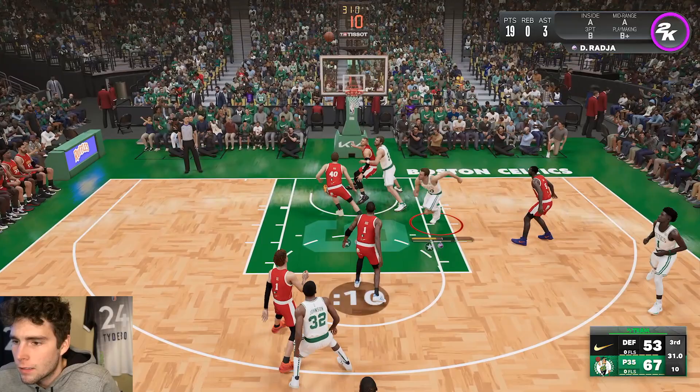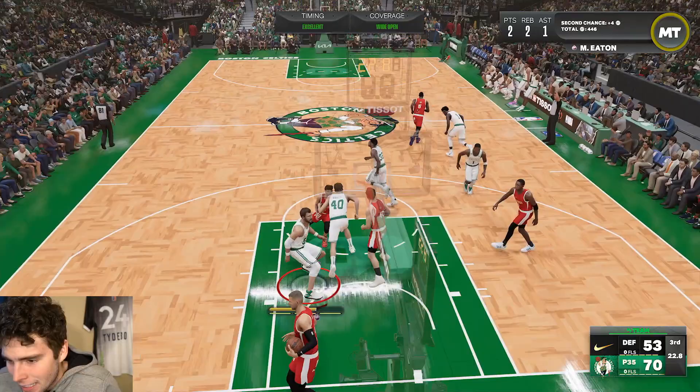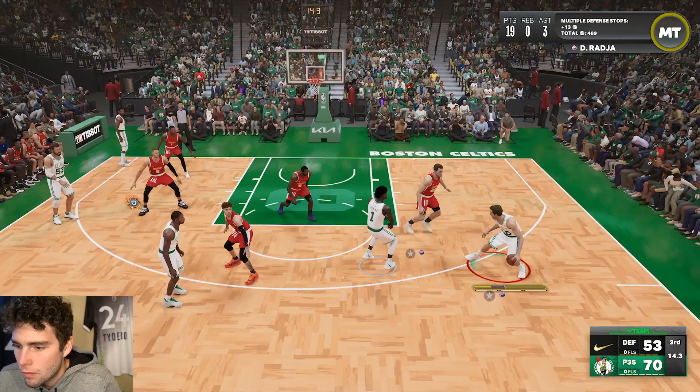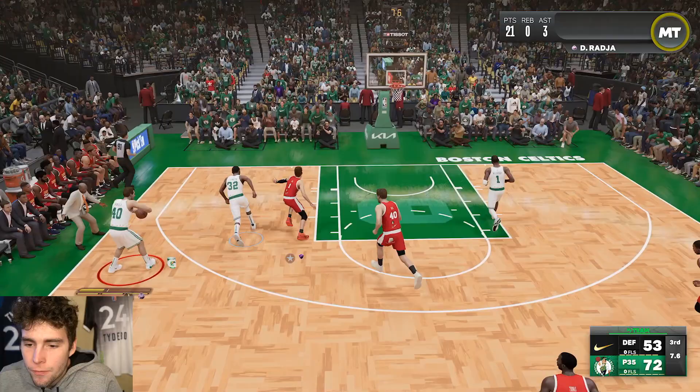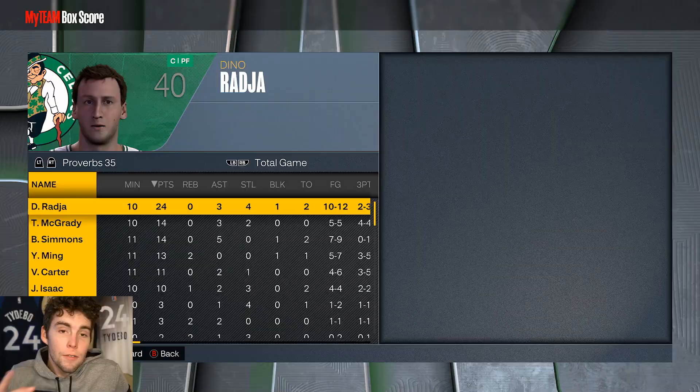Oh my god, he got up for that board — he deserved it! Look at him moving — Dino's not supposed to be doing this, man. I'm moving with Dino Raja right now. Final box score for Dino against a really solid opponent: 24 points, three assists, four steals, one block — super efficient.